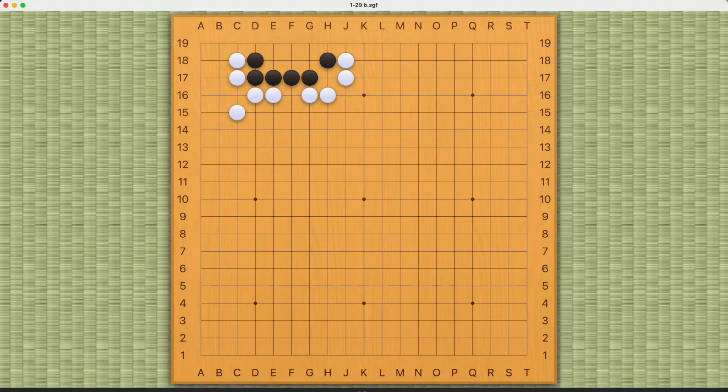This is a simple pattern that might actually come up in real games. Black really has only one way to live, and that is right here. White will come in like this, and this will be a seki, and black must play here.